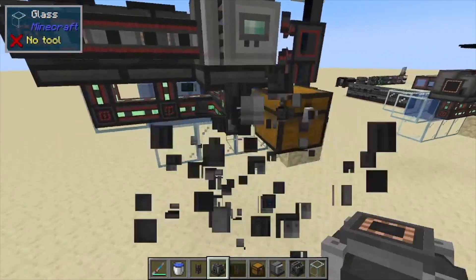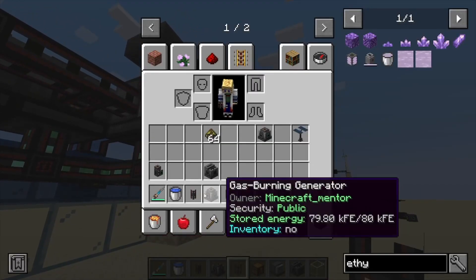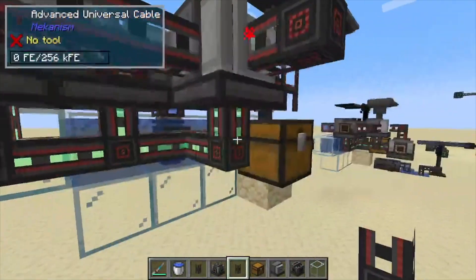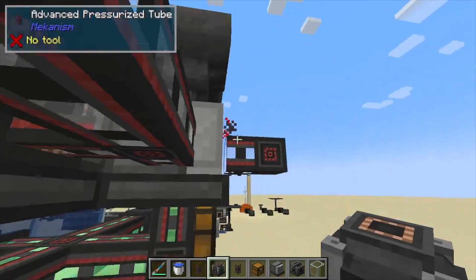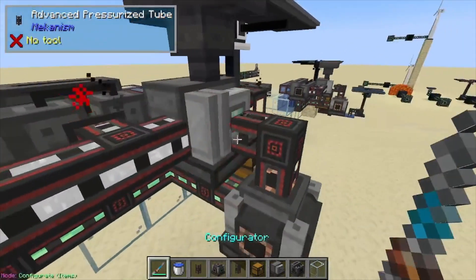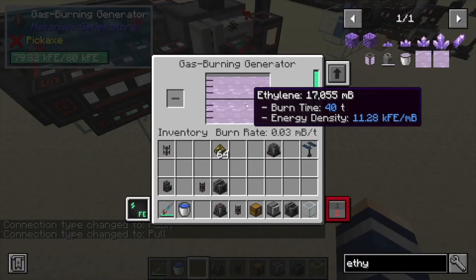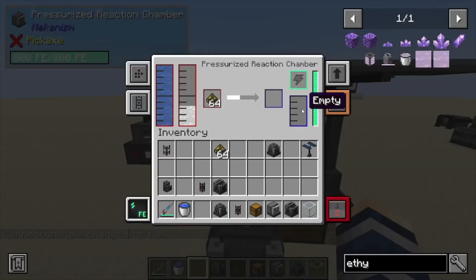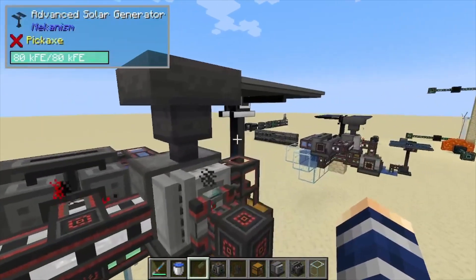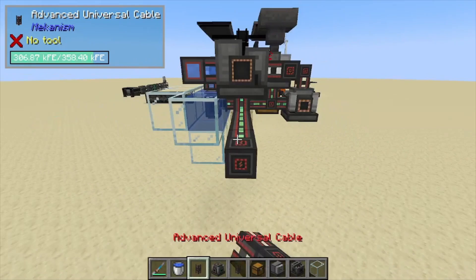Next we want a gas burning generator. I'm going to grab that and place it down in a way that it connects with the energy. I like to send the gas out of the front, but you can technically just put the machine next to it — I like to micromanage it and be able to shut stuff off with redstone. We're going to place our gas generator right there. Once we're outputting the ethylene out of the front, it should start powering this up. The ethylene emptied out of this tank and now it's running.